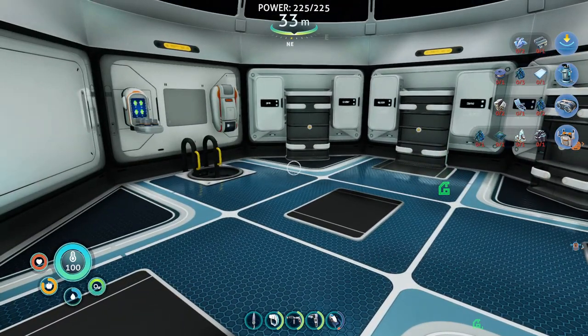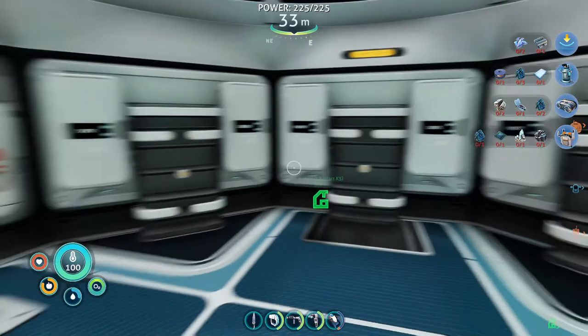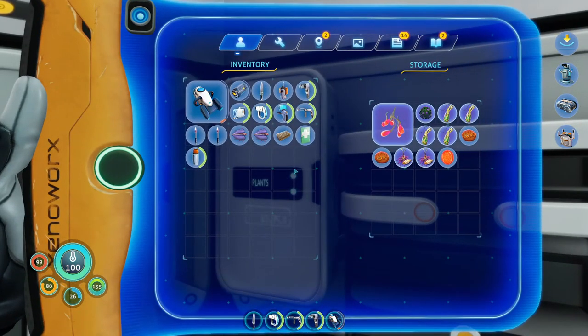Welcome to another episode of the Subnautica Below Zero series. Apparently I've already done my inventory and organization — I don't remember doing it but I've done it. If you hear outside sounds, it's because we've been painting in this room and I don't want to get high off paint fumes, so the window's open.